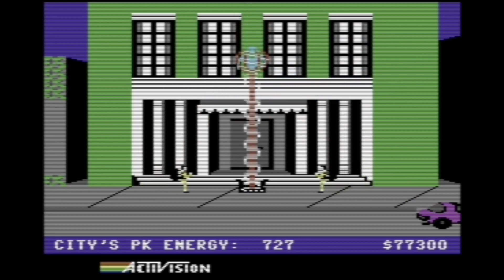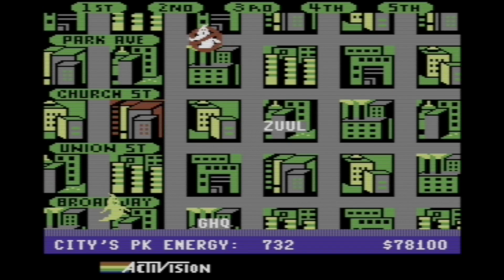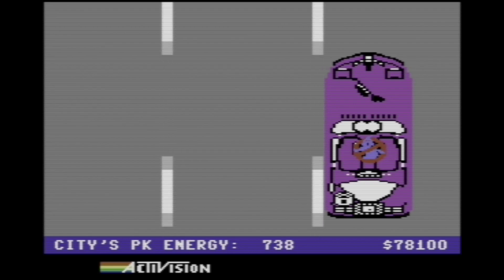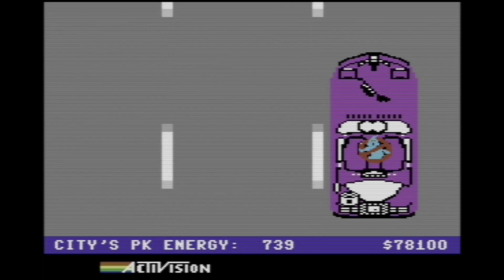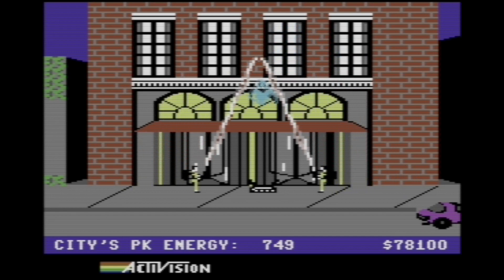Gotcha. The faster I can do that the better. And because I have the confinement system, I don't need to go back to headquarters unless I need the backpack charge. So when you have this setup, I basically only need to go back if I have time, or if I lose a guy because I ran out of backpack energy.